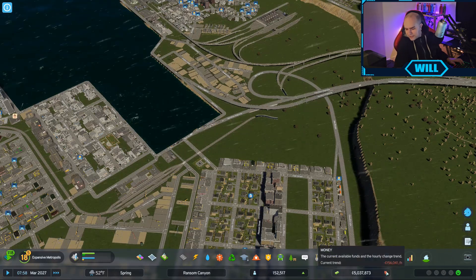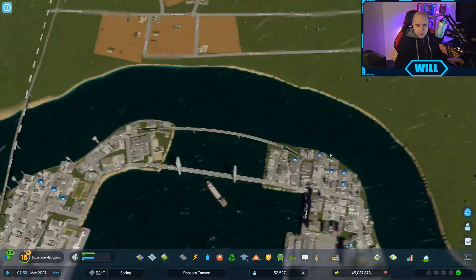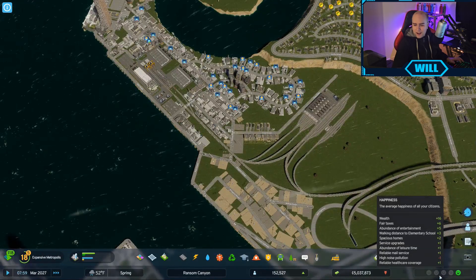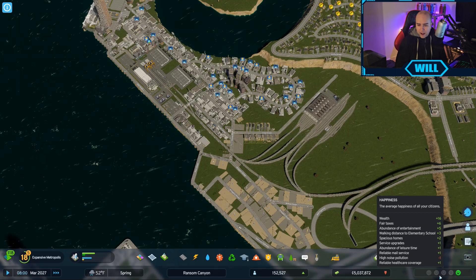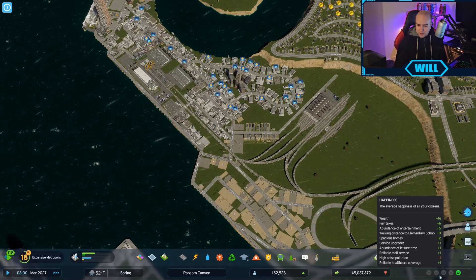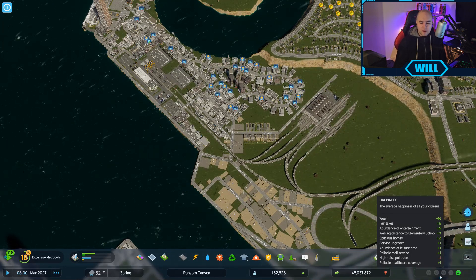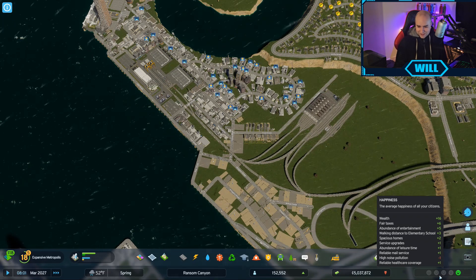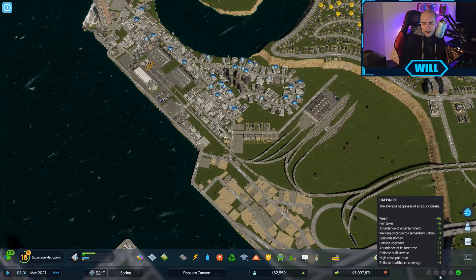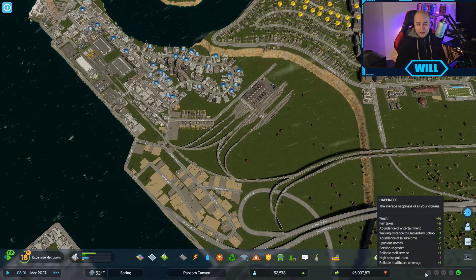How's our money doing - minus 156 still? As people move in, it will begin to go down. We don't have too much of an issue with crime. Everything looks pretty good - we've got wealth on 16, fair taxes plus 6, an abundance of entertainment at plus 5, walking distance to elementary school as a plus 3, plus 2 spacious homes, plus 1 service upgrades, abundance of leisure time, a reliable meal service for the first time in like 30 episodes. High noise pollution is still an issue. And we've even got reliable healthcare coverage, which is absolutely amazing.